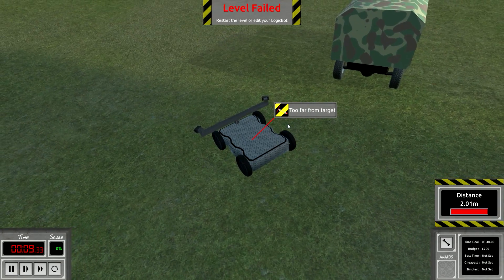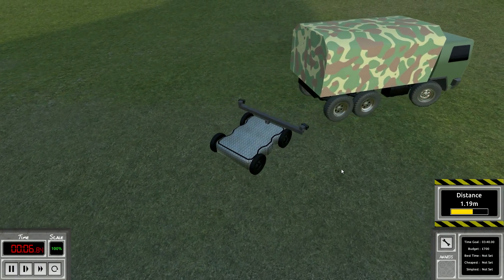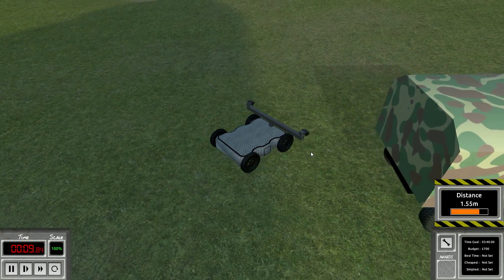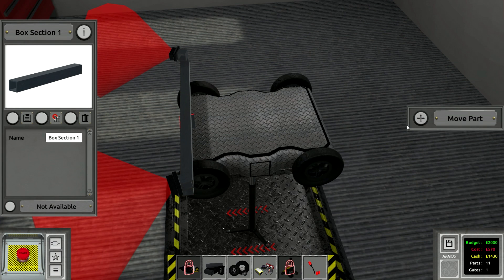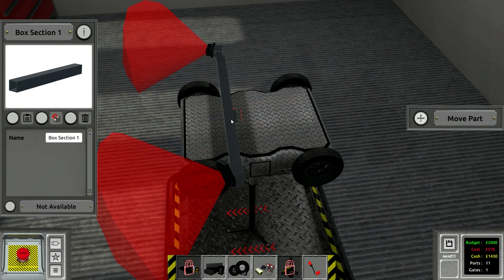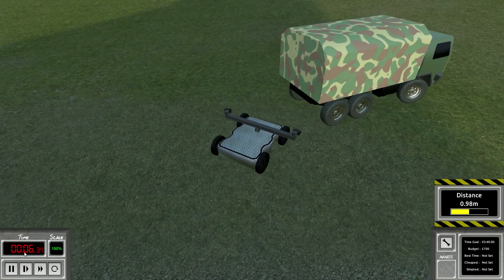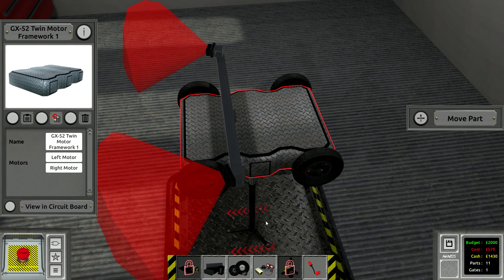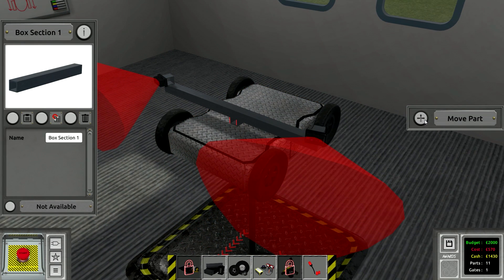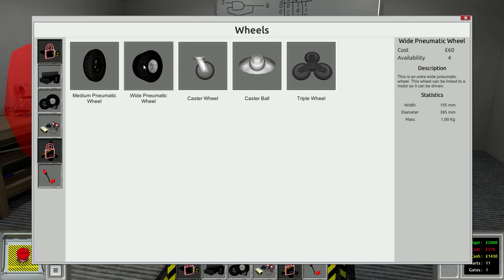It takes that corner so tight. The problem is I'm not fast enough to catch the truck. I can see it's not staying close enough — that's the first problem. Let's move the whole thing back a little bit. We're not even catching the truck really. I need to catch the truck — how do we make this thing faster?